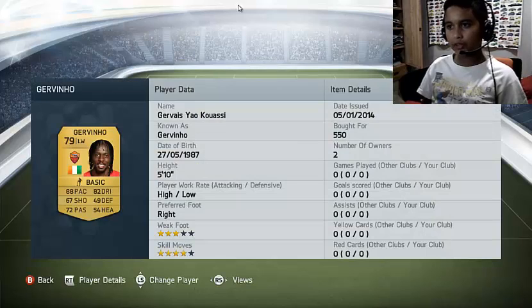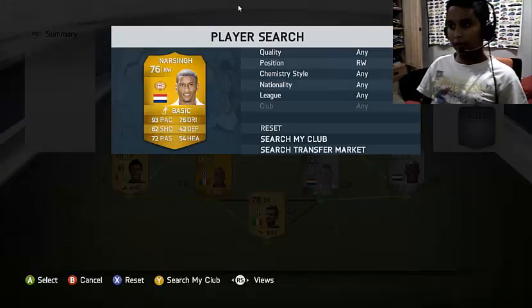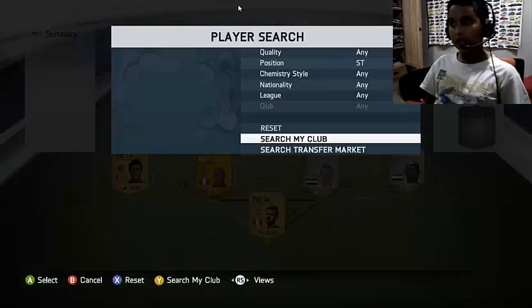At left wing we get Gervinio — 88 pace, 67 shooting, 82 dribbling, 72 passing, 4-star skills, 3-star weak foot, for only 150 coins. The right wing is gonna be Luciano Narsing — 93 pace, 76 dribbling, 72 passing, 62 shooting, 3-star weak foot, 4-star skill moves, for 650 coins.